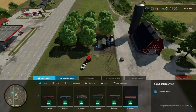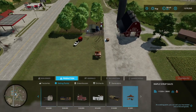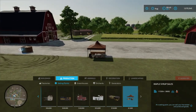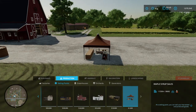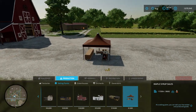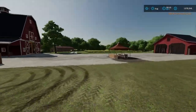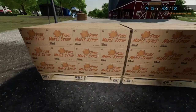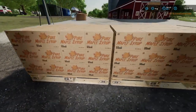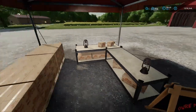Before we speed up time, let's talk about how to sell these off. You're going to want to go to Production Selling Points, and then there's a Maple Syrup Sales option. You can put this wherever you want — for this video we're going to place it right here. This is where you'll sell off your maple syrup.